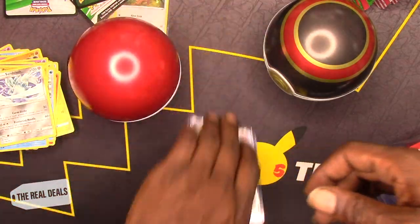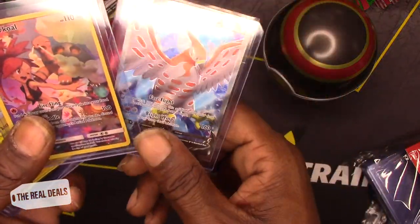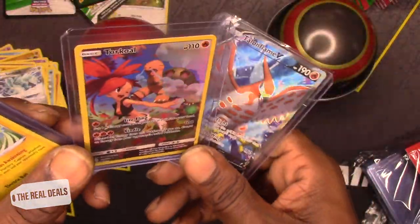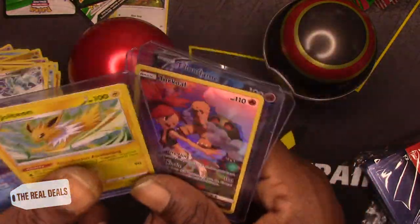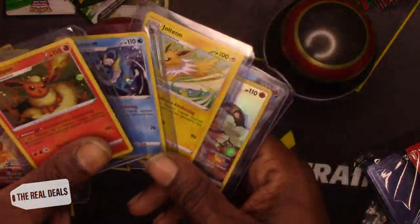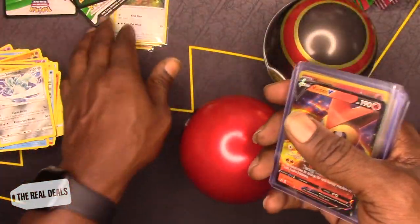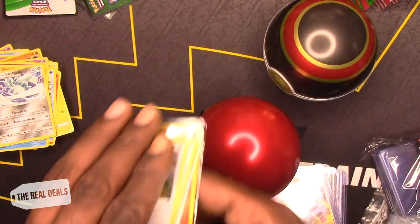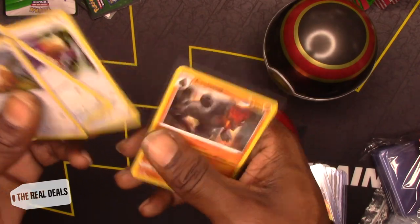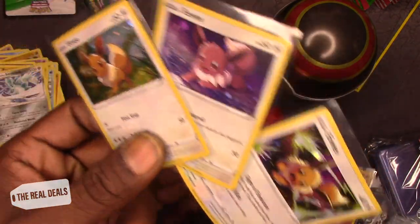Guys, that was a nice box. We got the Talonflame V, the Torcoal full art — oh, rainbow! I don't know if that's the rainbow, but that's nice. We got the Jolteon foil, we got the Vaporeon holo foil, and the Flareon holo foil. And then we pulled the Sinistea full art. And then our promo cards — we have a few more cards we pulled. The Colossal holo. And then our three promo Eevee holos that we got.